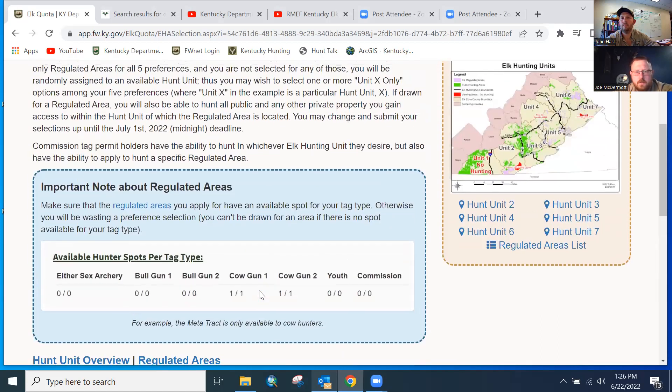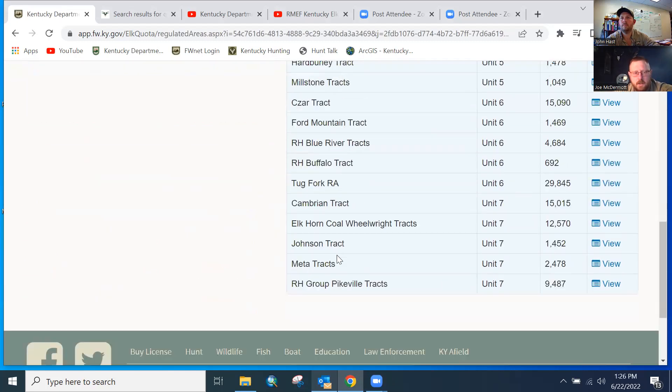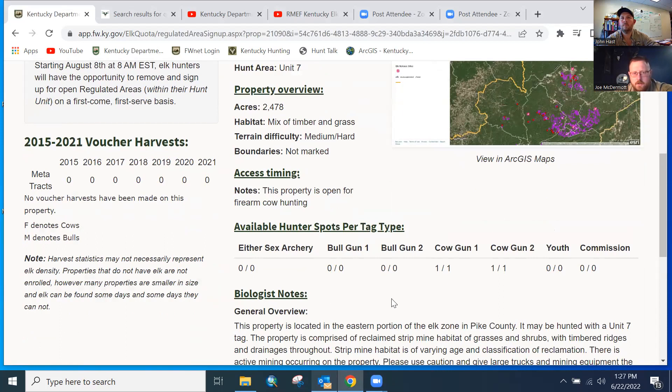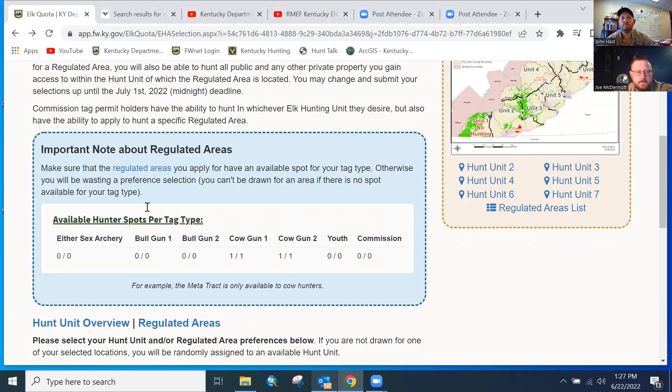When making selections for regulated areas, make sure there's a spot for your permit type. For example, using the Meta Tract over in Pike County — if I have an archery tag and make that one of my selections, I'm essentially wasting it. Make sure the properties you're applying for actually have a spot for you, because the computer system can't place you somewhere if there's no spot. When you view an individual area, you can see the available spots per tag type right there.